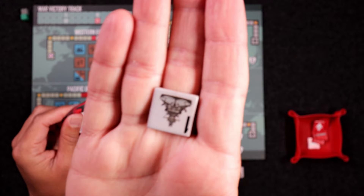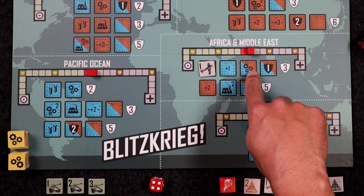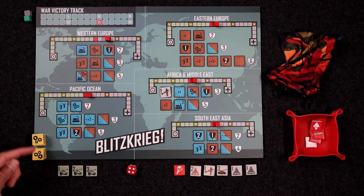On our turn we get to pick one of our units and place it. I only have land-based units, so none of the blue spaces are available. I'd like to get a little research — that's what the three-cog symbol means. You get to add one of these special weapons into your bag and hopefully draw them later. I might want to start with industrial production because that lets you draw another tile and have more options.